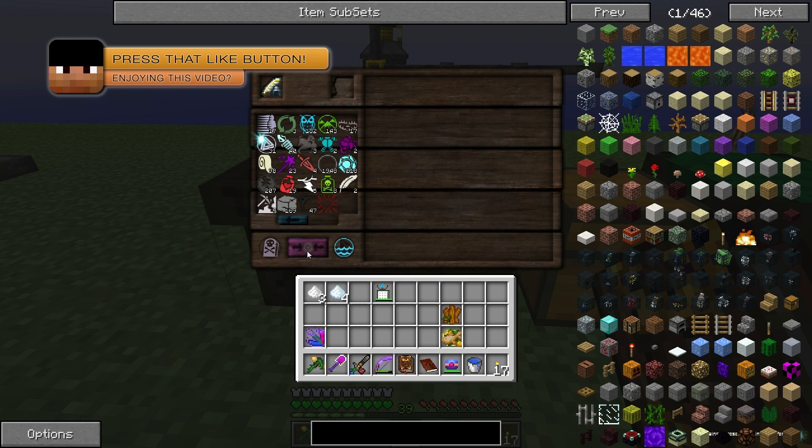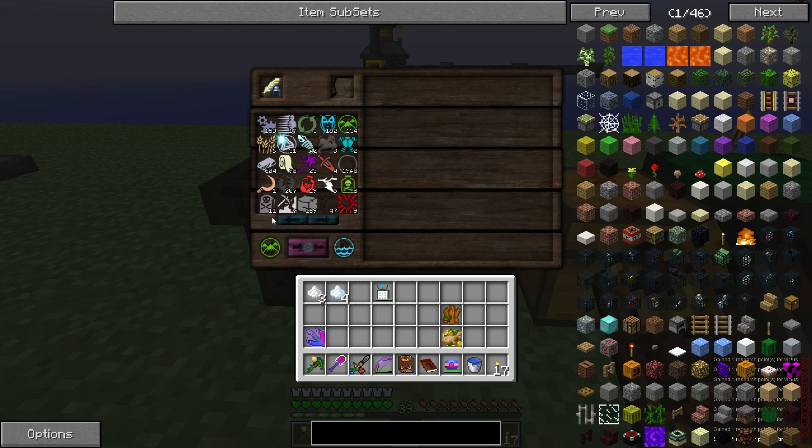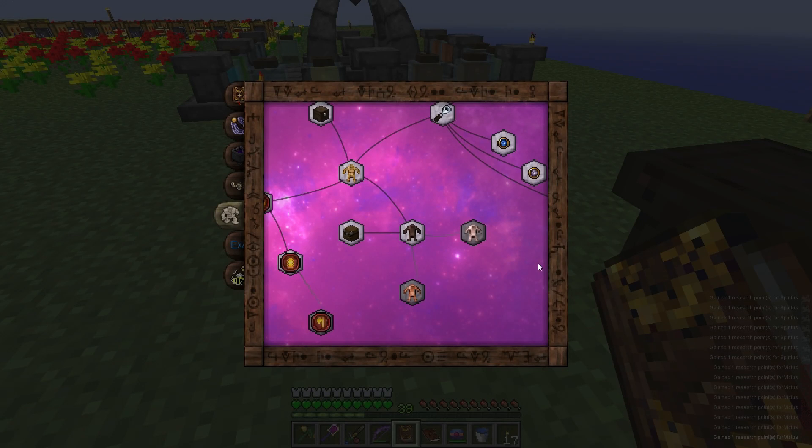Yeah, Terra, Earth. So we got Aqua and Terra - that's creating life. Let's go ahead and create a few of these. We have 11, so let's make 11 of these. Now we'll select these and make a bunch of Spiritus. Hopefully that'll be enough for us to unlock these things. It's six for this one for clay golems.